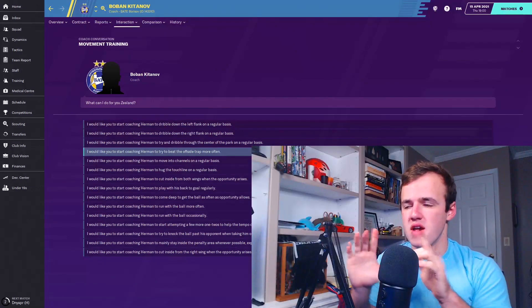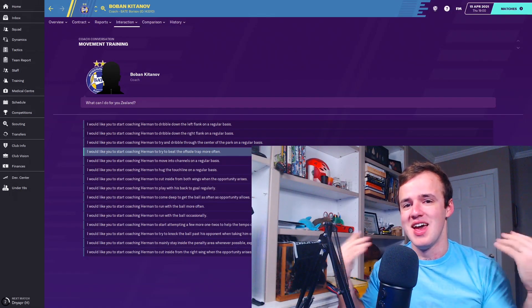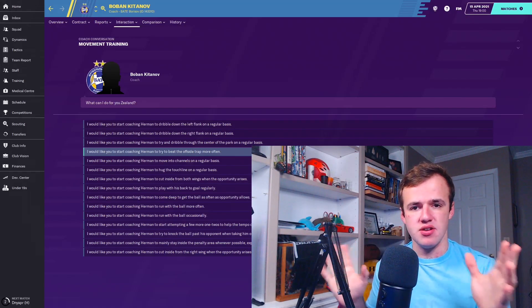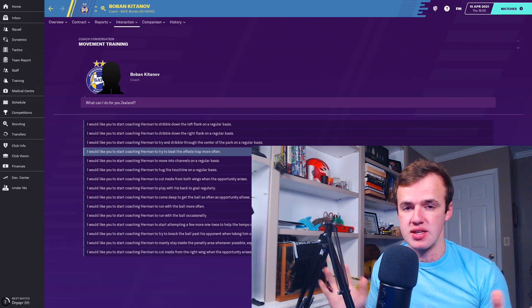You obviously don't want to put the dribbling trait on more defensive players with significant responsibility. You want it on a winger, an attacking midfielder, or maybe a striker if you've got somebody who's surprisingly good at dribbling at that position.